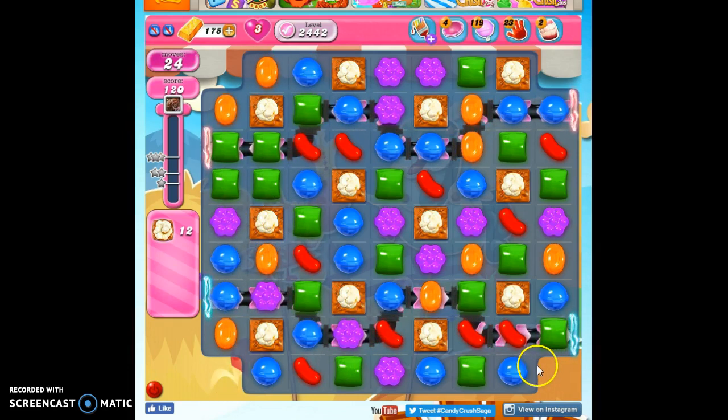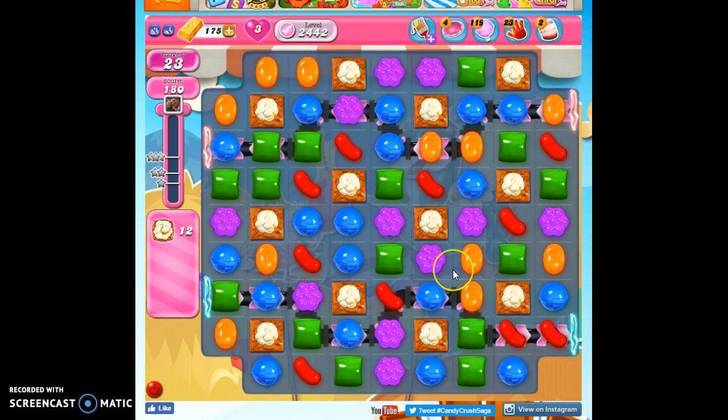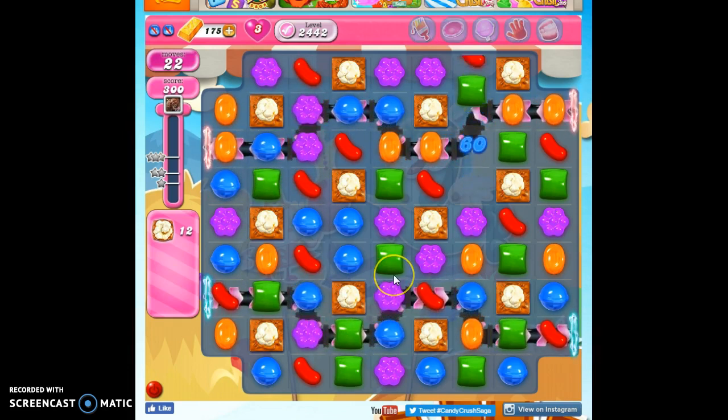My thinking there is, if I take out the less popular colors, then hopefully the more popular colors will coalesce into something cool and wonderful and awesome for me, because they have a better chance of it. But sometimes I just make a move because there's nothing better to do. Very few moves on this board in the beginning. Once we can start getting things open, we should see our progress grow exponentially.